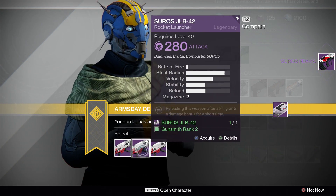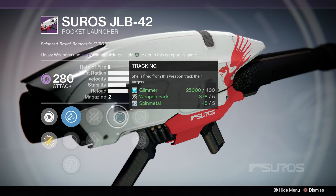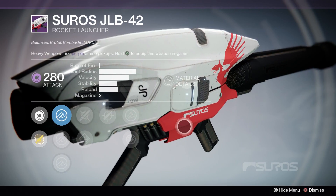For the Suros JLB-42, the Rank 3 roll is going to be the best because it has heavy payload, tracking, and javelin. That's pretty much the best you can hope for on these gunsmith launchers.